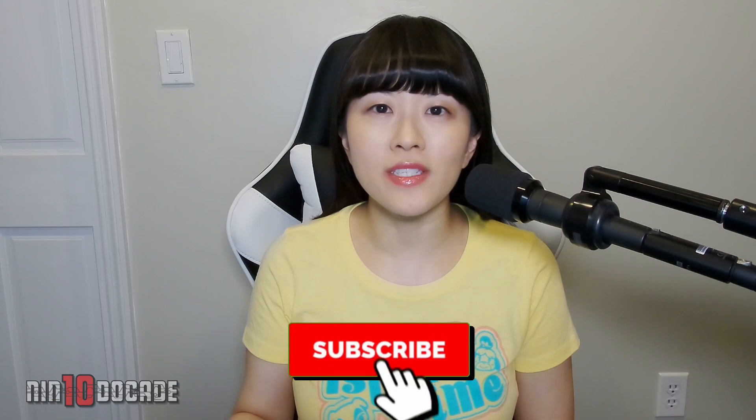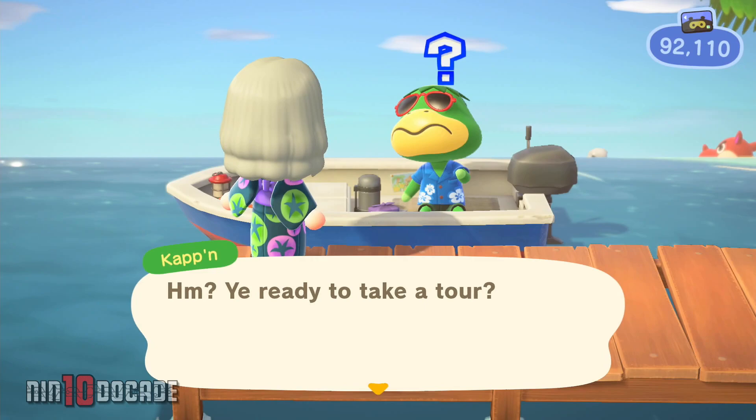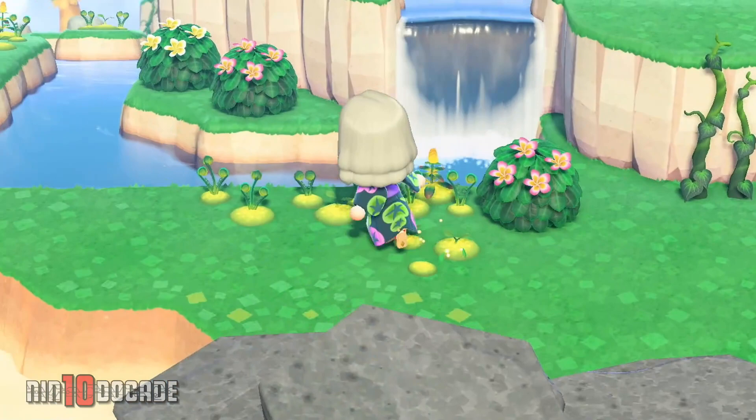Glowing moths and vines are DIY materials that can be found on Rare Island through Captain's boat tour. Head over to Captain, and he will take you to a random mysterious island. Remember that you will need 1,000 nook miles, and you can only visit it once a day. While visiting these mysterious islands, you may encounter a rare one that contains glowing moths and vines.